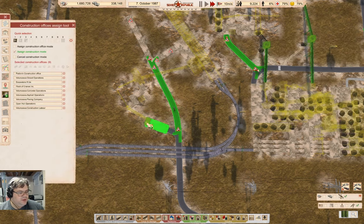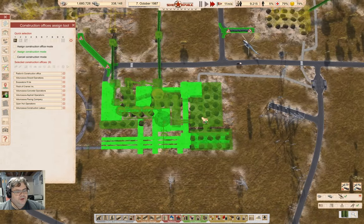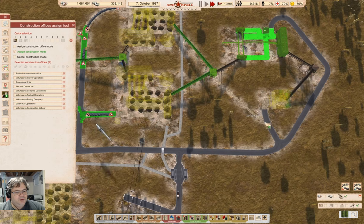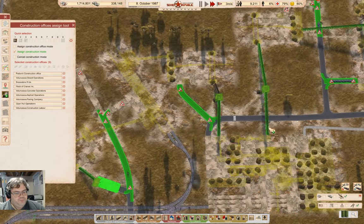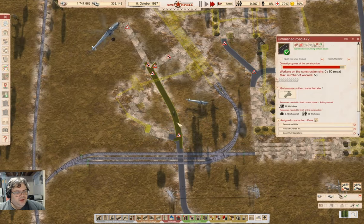That road is just about done — okay, that road is done. I can assign that and that. That road is done, I can assign that and that. Right, how long before that one's done? It's just about done.